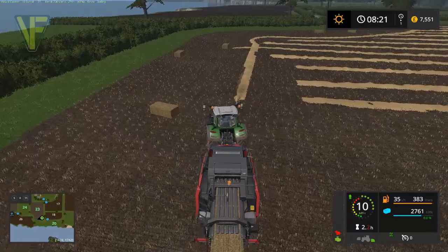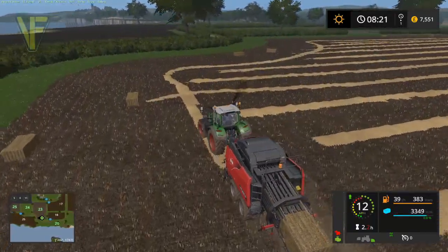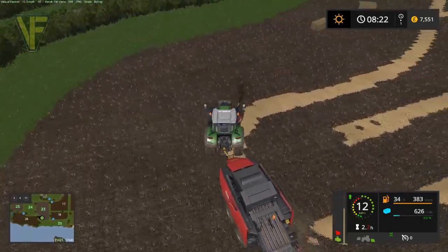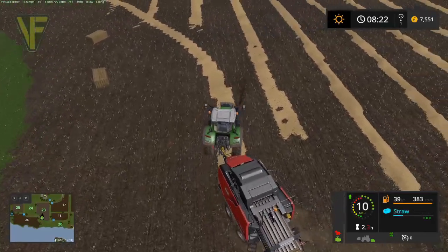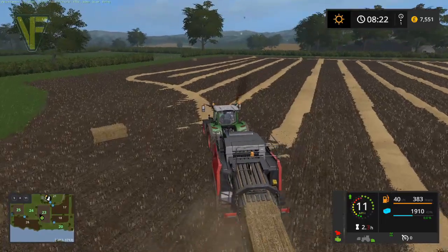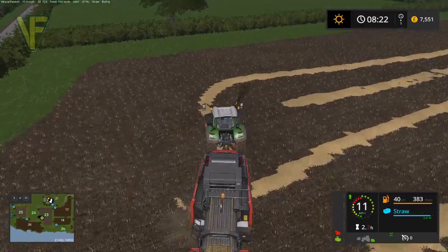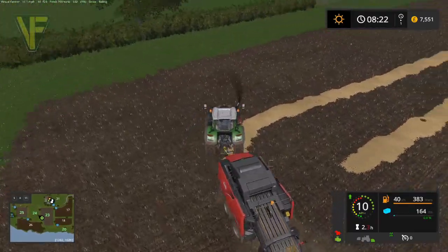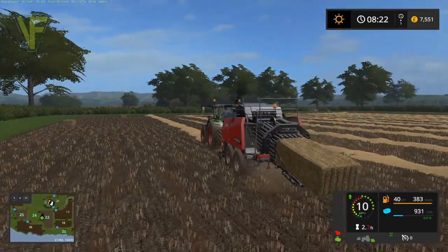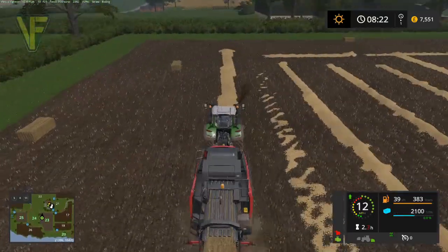I'm not 100% sure what front loader setup I've got for bales on here, but we will do some stacking if we have time this episode. That way we can do the hay and mowing next time — we'll do straw work this time and hay work next time. And then for Friday we're going to go and cut some wood, because we have some equipment for that and some nice forestry on this map.